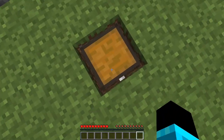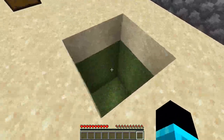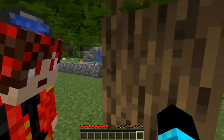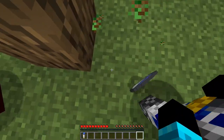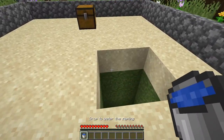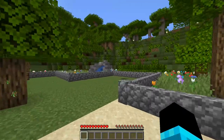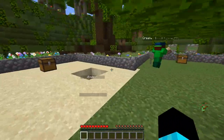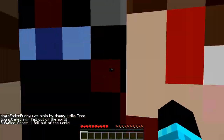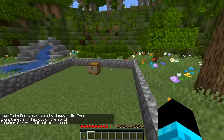This one is the one that keeps going into the ground, and this is where we die. Throw the water at it — press Q. What happened? Maybe you have to put the water over there in the hole, fill the water. There's a zombie, be careful — he got killed by a happy little tree. Rip.